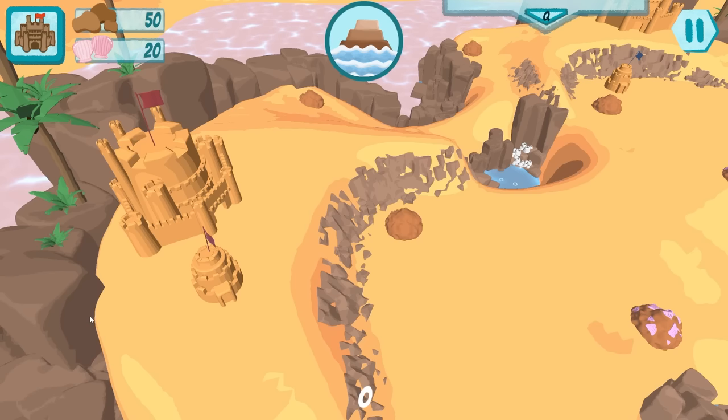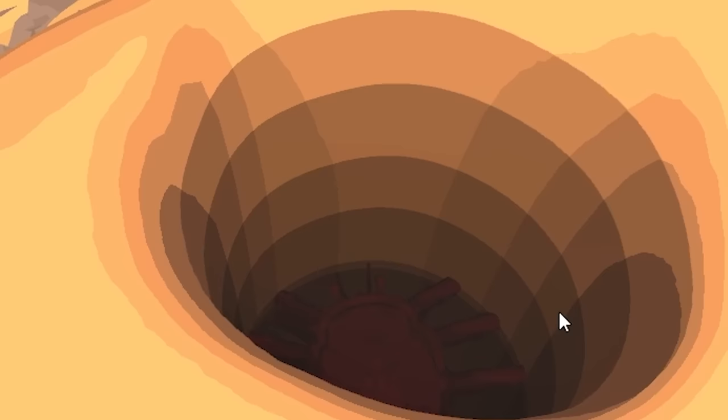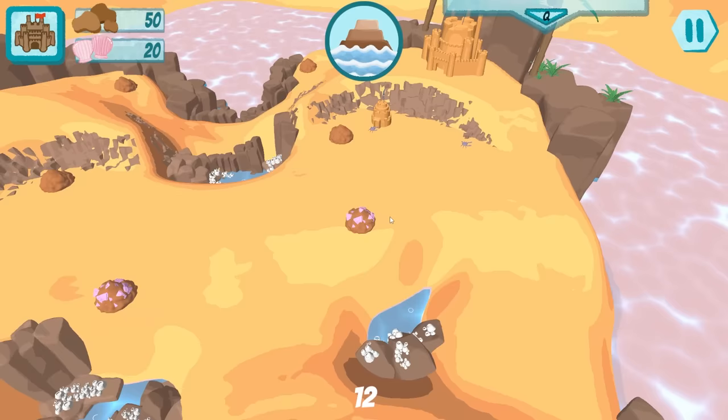Look at this little island. There's sandcastles everywhere. And what's in here? Why is there a crab at the bottom of the hole? Okay, that's kind of cool.